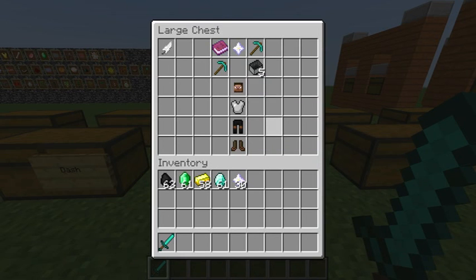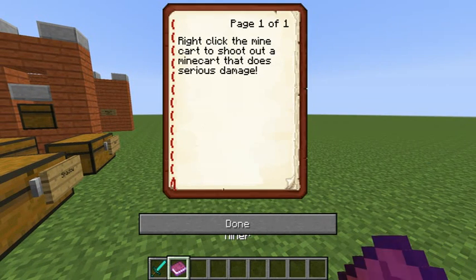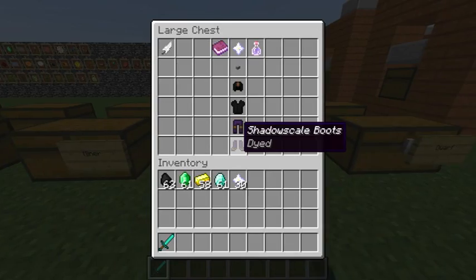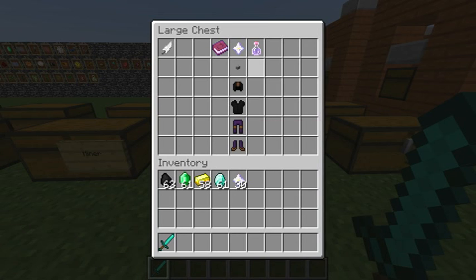Miner has five minecarts and a pickaxe. Right-click the minecart to shoot out a minecart that does serious damage — more than half your health if it hits.